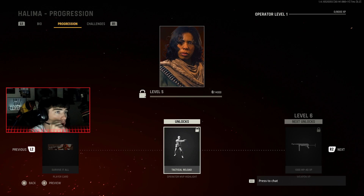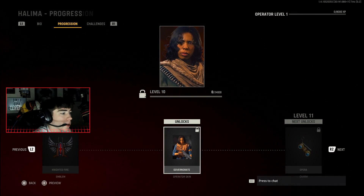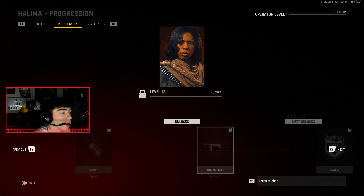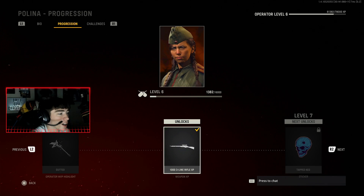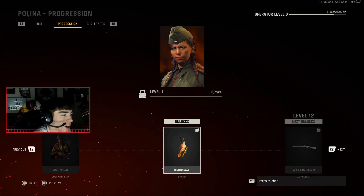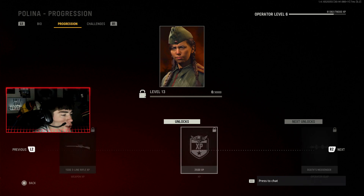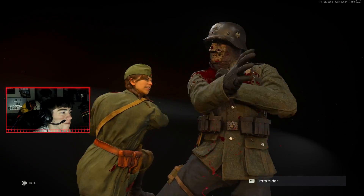The rewards for Halima include some calling cards, emblems, and skins that are pretty cool. What I'm more interested in are the free weapon charm rewards — you unlock the opera charm for Halima. Next we have Paulina, and you get this Nightingale weapon charm, which is pretty cool. Also check out the brand new finishing move — that's crazy.